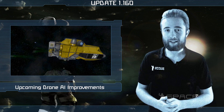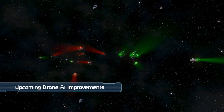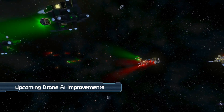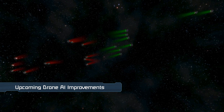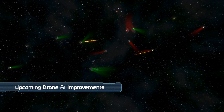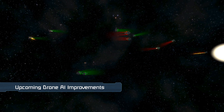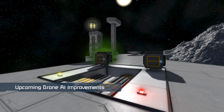Now let's take a look at something a little different. This video here showcases our improved drone AI which is being worked on at the moment. For example, drones will be able to strafe, use static weaponry and ship tools, and target different grids, blocks and players. For now, this behavior can only be activated and configured using visual scripting.